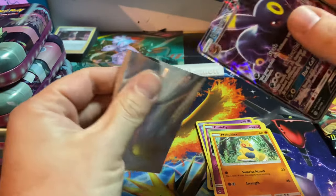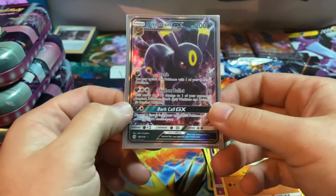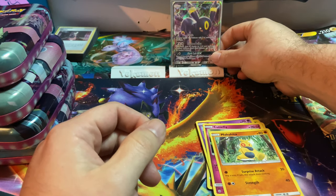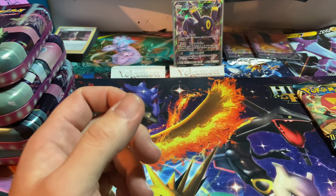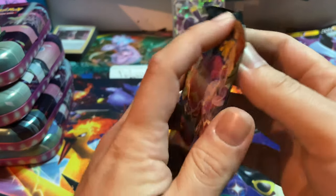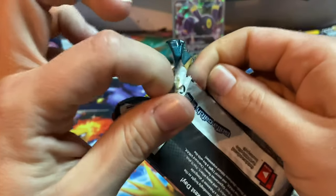Oh yeah! We got an Umbreon GX - holy moly! I've never had luck with these tins, but holy cow, first pack magic right there. Umbreon GX from Sun and Moon base set - making sure I put all the Sun and Moon cards over there.